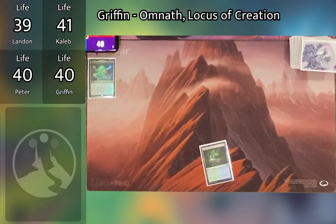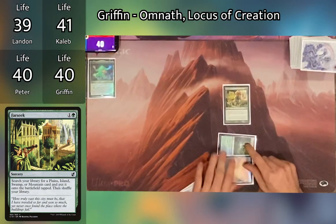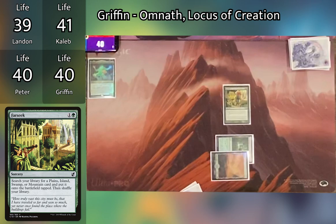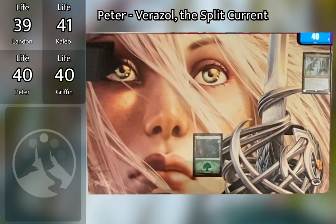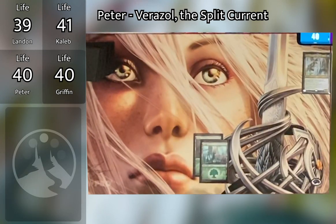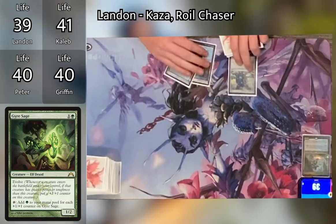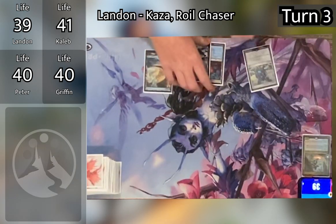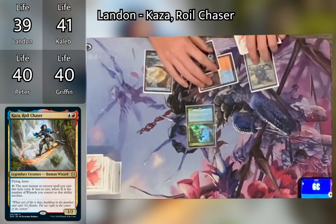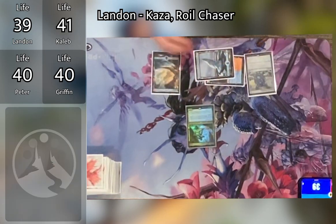Griffin untaps, draws, plays a land, taps two to Farseek for a Mountain, puts it onto the battlefield tapped, then draws again, plays a Forest, and taps two for a Gyre Sage, then passes. Landon untaps, draws, plays an Island, and pays to cast his commander Kaza. She has Flying — that's why Caleb wanted to get an attack in before she hit the board — and Landon passes without attacking.